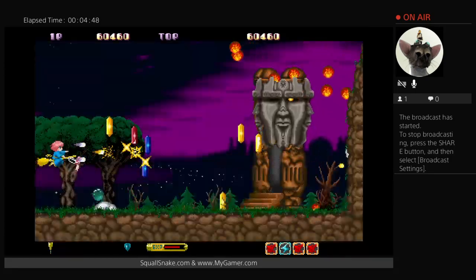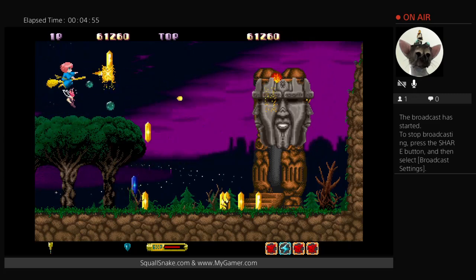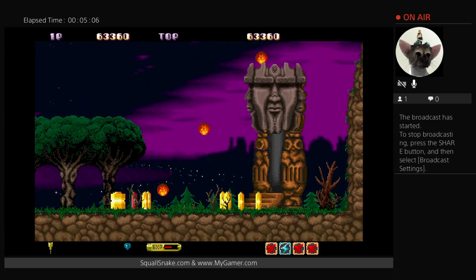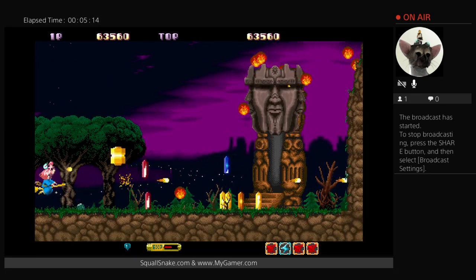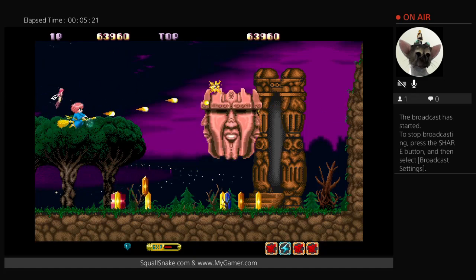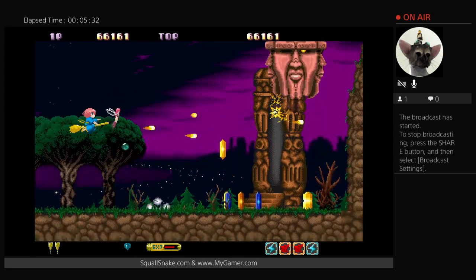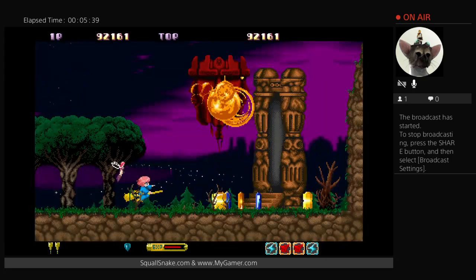If you shoot the crystals enough, they turn black — and that's like a bonus crystal if you can collect it. Here's a crazy boss. I'm going to try to shoot through the crystal again, and I just turned it red. They do let you continue from where you are, even in the original version. So you can just play at your own leisure. Obviously the more you die, the lower on the leaderboard rank you're going to be.